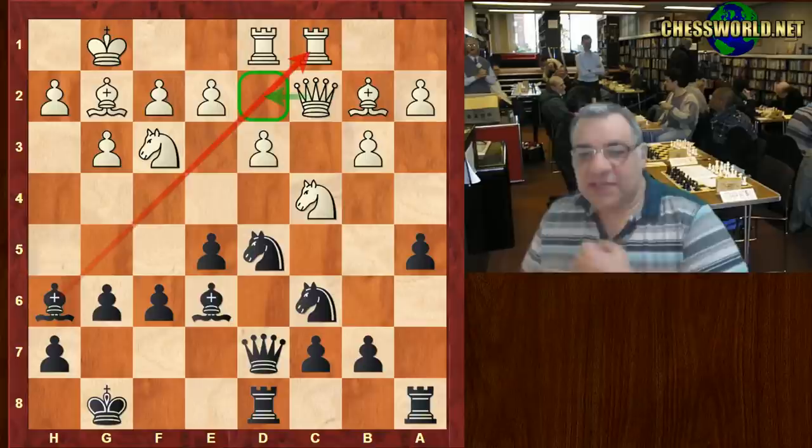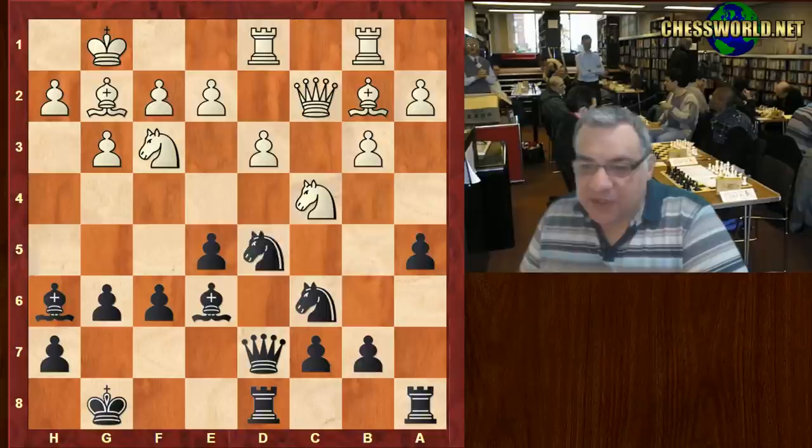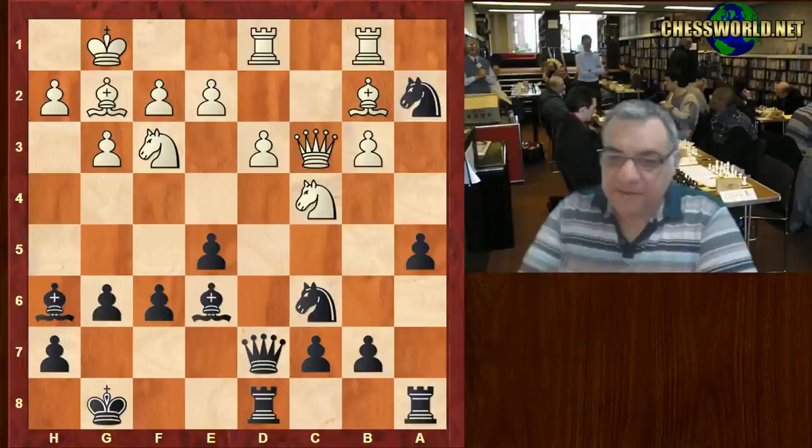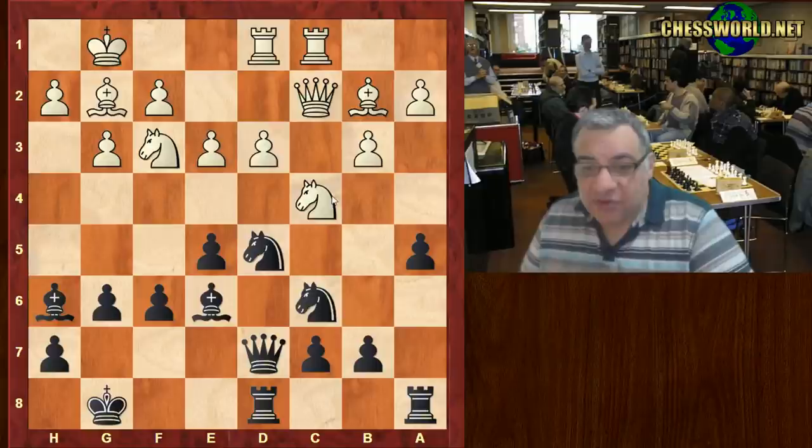A seemingly very strong, powerful move is played: Bishop h6, and it is pretty awkward. If, for example, Rook b1, then Knight db4 — and look at the a2 pawn, it's dropping. This is pretty awkward. Where does the rook actually go? e3 does weaken the d3 pawn.